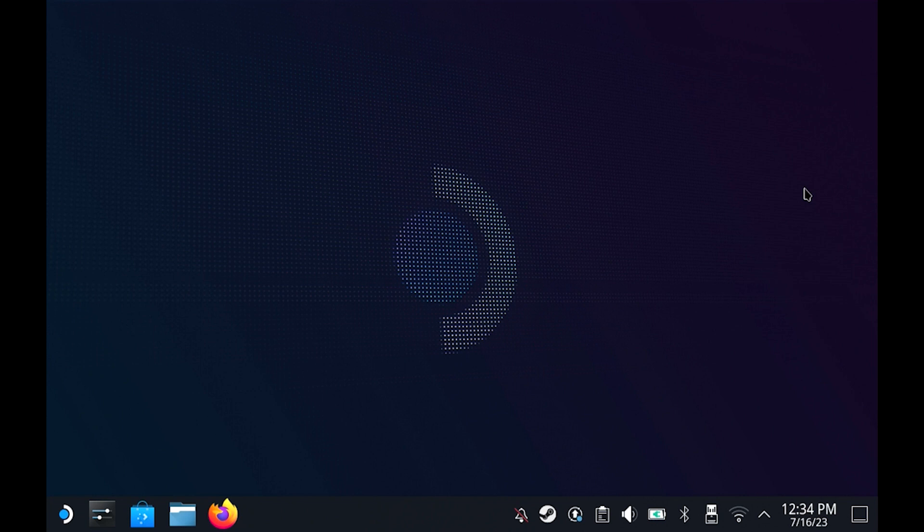Before we start — the way I set up the Steam Deck, I covered this in the first video — I have EmuDeck installed on my console itself and not on an SD card. Most people have it the other way around, installing EmuDeck on the SD card. That changes where the directory starts when navigating folders, and I'll mention that when we get there.